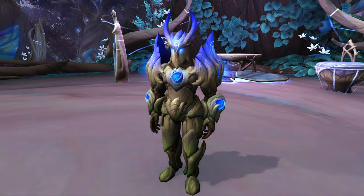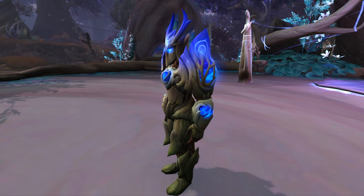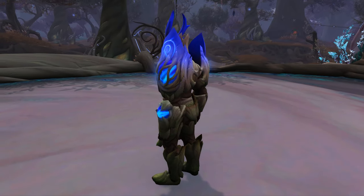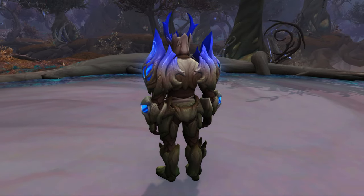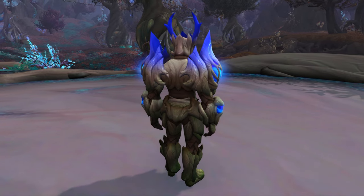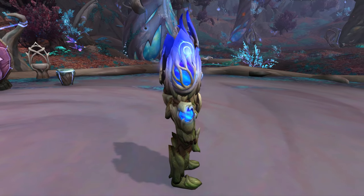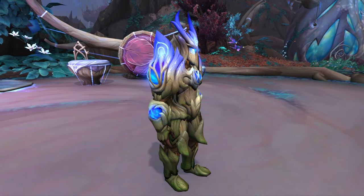So the Night Fae Covenant is in the beautiful zone of Ardenweald. If you choose to go with this covenant, you can get this stunning looking set that kinda looks like Groot from the Guardians of the Galaxy. Now the reason why I love these models so much is because they look like they were actually made in the zone. Just look at the enchanted wood this set is made of — it's the same wood that grows within Ardenweald, and the same goes for the runes which can be found all over the place. It actually looks like the Night Fae people went into the woods and gathered the materials to make the set. Sometimes it's easy to forget that we are playing a role playing game, and small details like these are actually pretty important. But anyways, let's go ahead and look at all the details, starting with the helm.